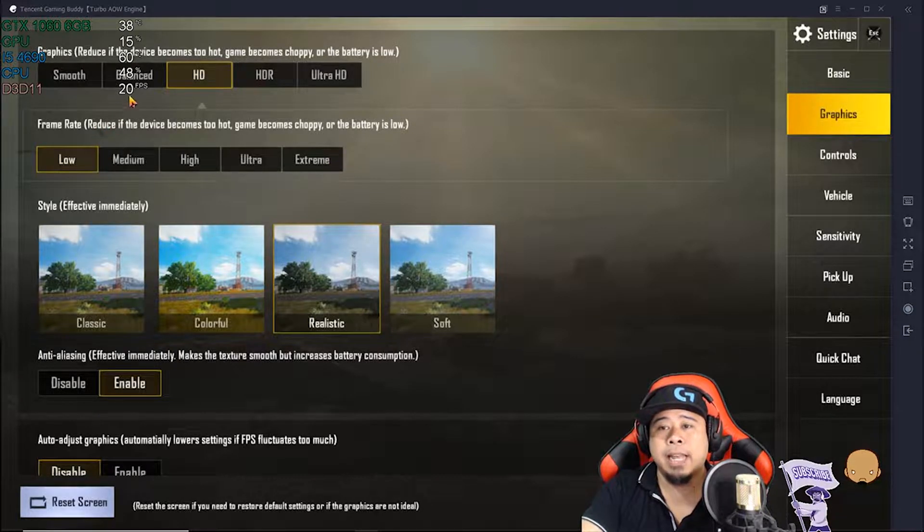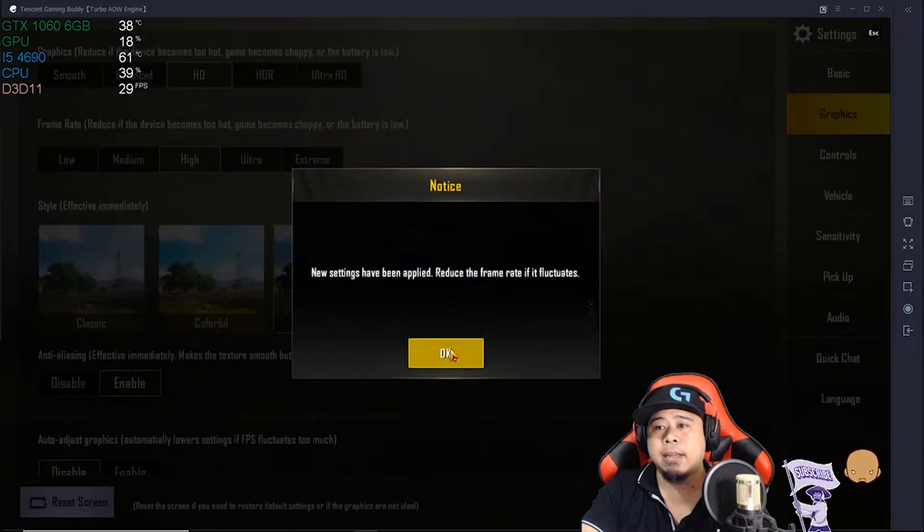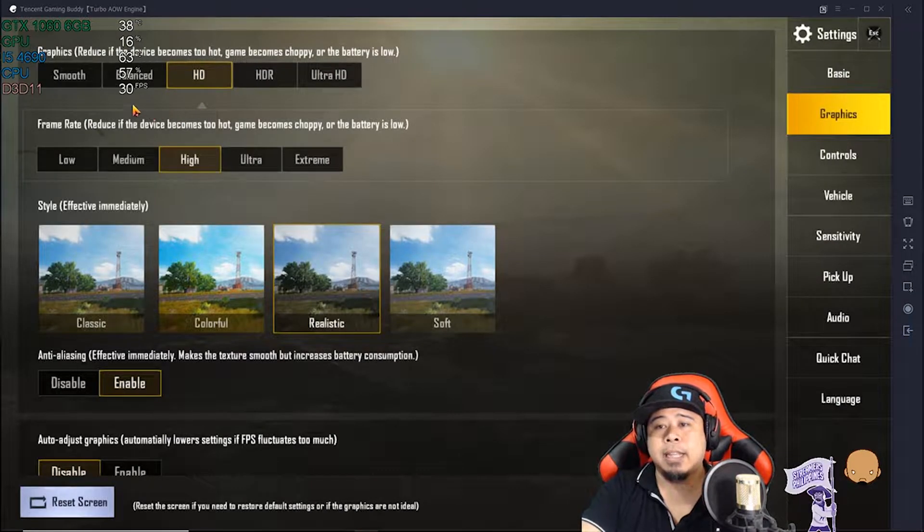Right now on Low I'm getting 20 FPS. If I set it to Medium and hit OK, it's now at 24 to 25 frames per second. If I click on High and then click OK, now it's 29 to 30 frames per second.